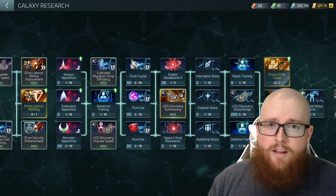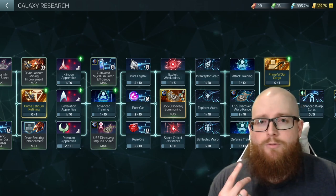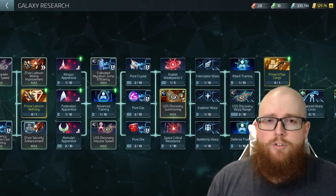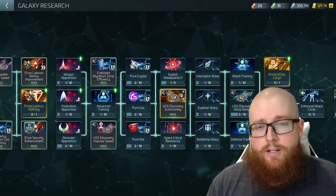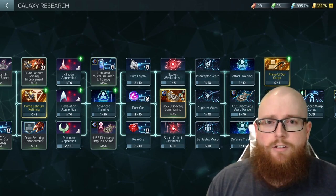With that being said, there are really three different crews you're going to want to put on the Discovery: one crew for warp distance, one for cost efficiency, and one that is just a standard speed crew. You can also combine a hybrid approach for warp distance and summoning efficiency, and we'll get into that as well. If you like this video so far, go ahead and give it a thumbs up — it really helps out the channel.